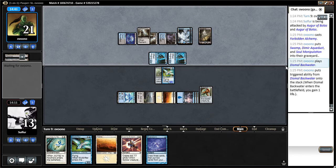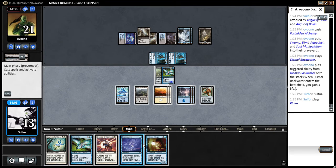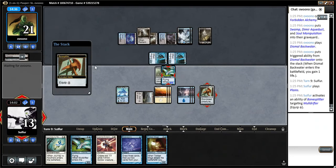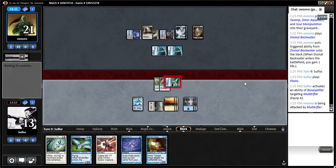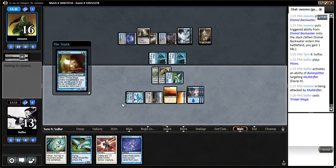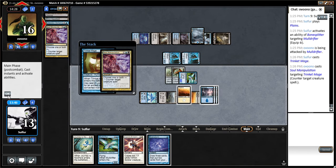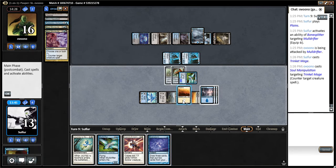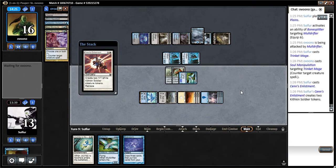We can get in for five next turn with a Mulldrifter, which is pretty awesome. Probably shouldn't have played that — oh well, let's see. Let's try and equip and get in for five. All right. What does he get back? He doesn't have a creature. So then let's Sense Enlistment and pass.